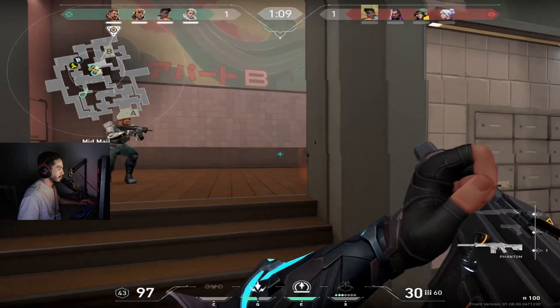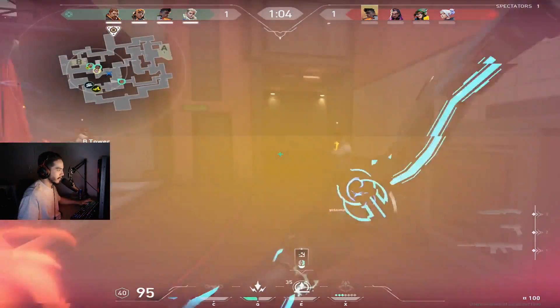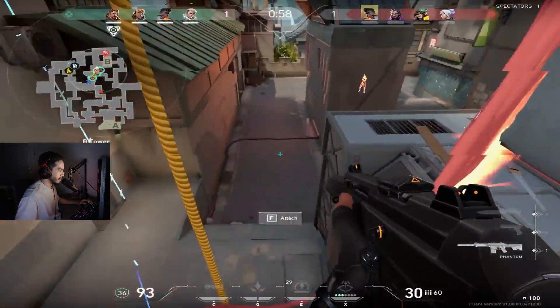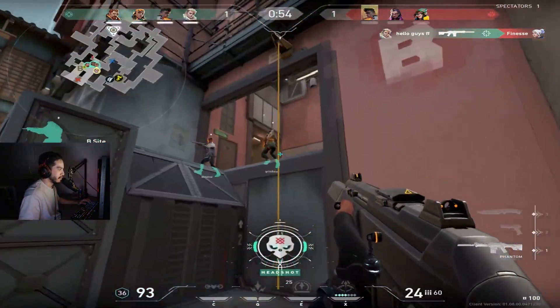Now the first reaction you may have is that these settings make the game look uglier, and it does. With these settings, the focus is on performance rather than how good the game looks. However, if these settings are unbearable for you to play in, you can play around with the four quality settings after multi-threaded rendering, potentially bumping some of them up to medium or high to give a slight graphics boost without compromising your FPS too much.